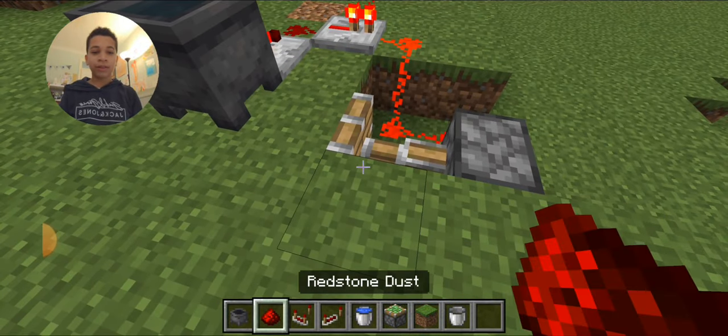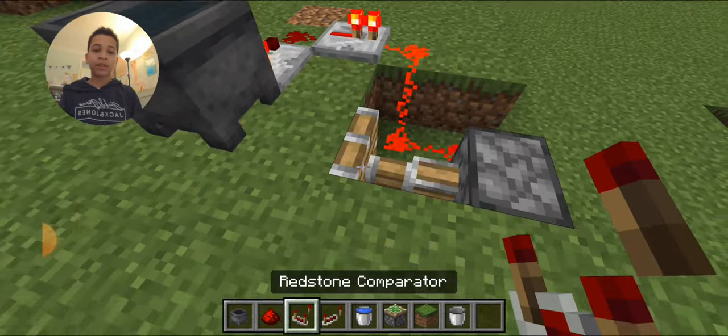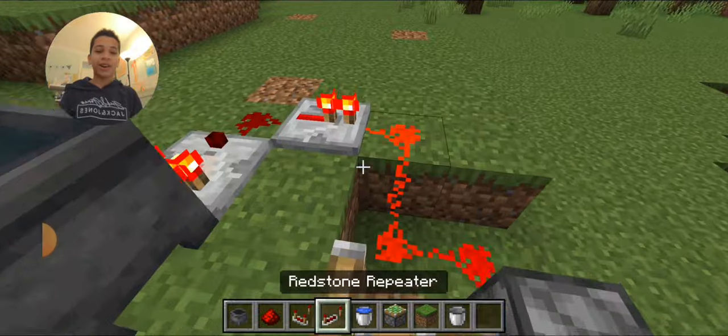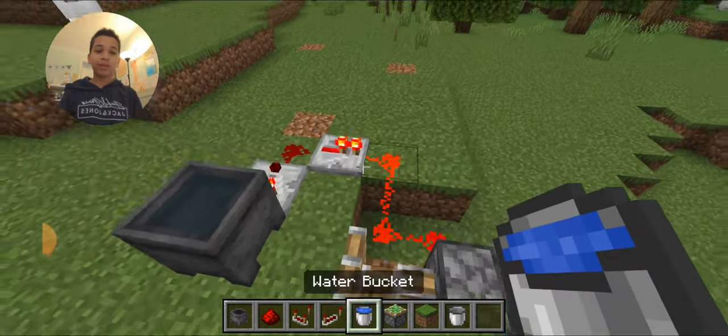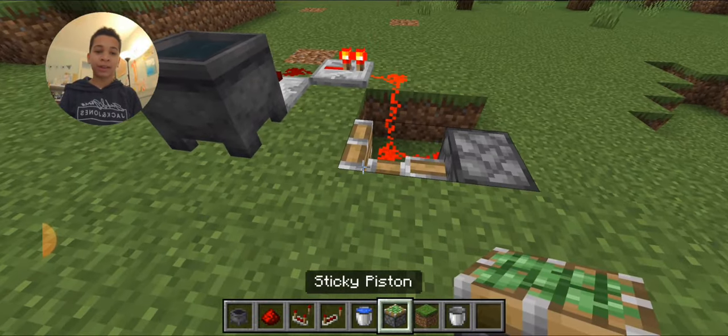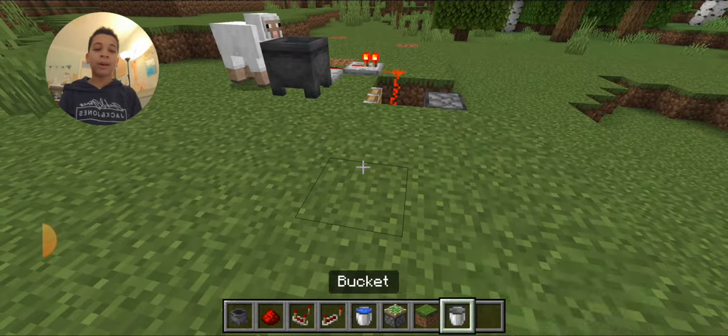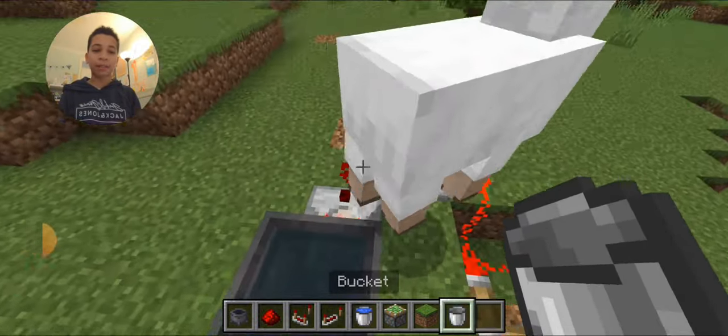You need a cauldron, some redstone, a redstone comparator, a redstone repeater, a water bucket, a sticky piston, and some blocks to cover it up.